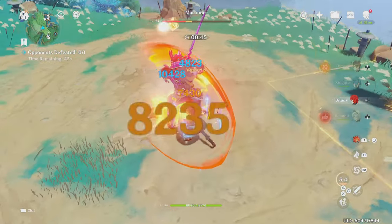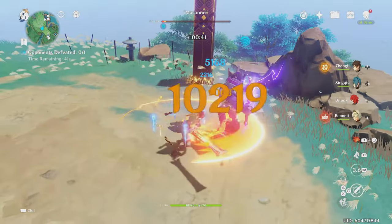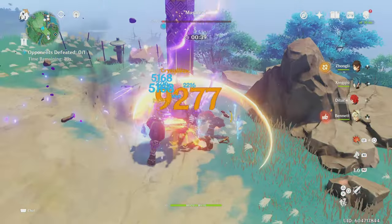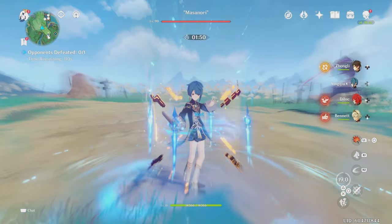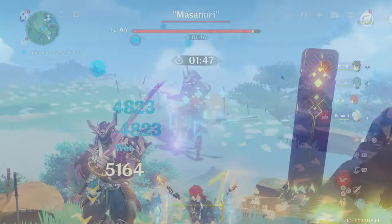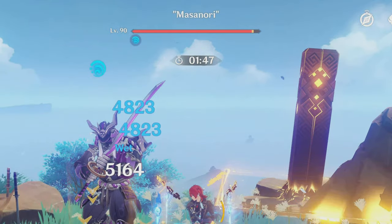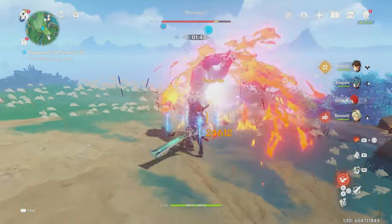When you play Diluc you'll notice his damage is very low, but that's only because Xingqiu is actually vaporizing. To fix this, you want to properly time your Pyro attacks. So with the example of Xingqiu, before you use any of Diluc's Pyro attacks, you want to normal attack with Diluc to first apply Hydro to the enemy. You'll know an enemy is affected by Hydro when the Hydro symbol appears above or below the enemy's health bar. Once the enemy is affected, attack with Pyro to vaporize and repeat.